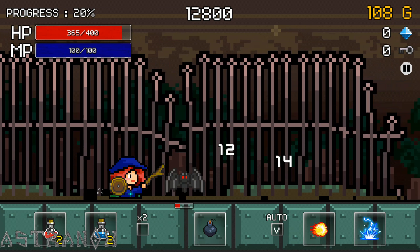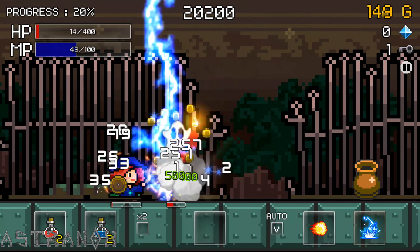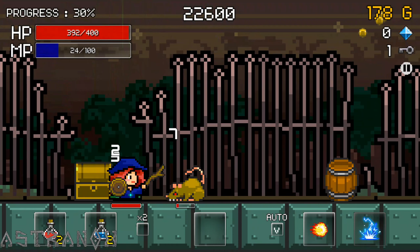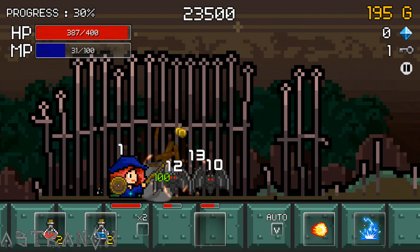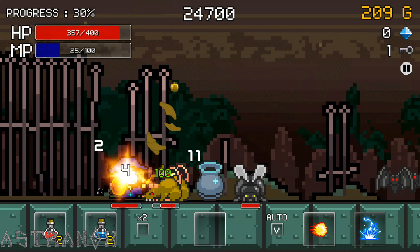Gather a bunch of monsters here, nuke. Nice — what is this? Oh, we killed ourselves. We're having some mana problems.